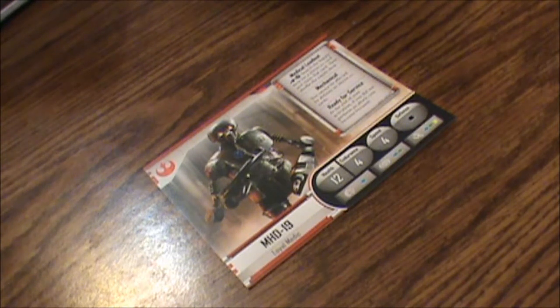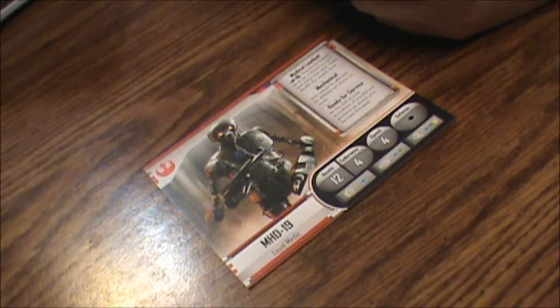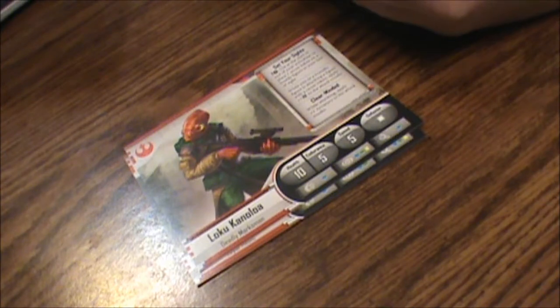Clear-Minded — while attacking, apply plus 2 accuracy to the attack results. Wounded stage: Health 10, Endurance 4, Speed 4, Defense 1 White Die. Punch of 1 Red, eyeball thing of 1 Blue, 1 Red, 1 Green, and Robot Claw of 1 Red. Set Your Sights still available — place 1 Recon Token on a hostile figure in line of sight; while you or a friendly figure attacks a figure with a Recon Token, apply plus 1 damage. No second ability on the wounded side.